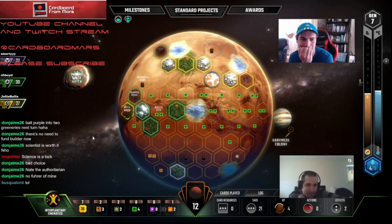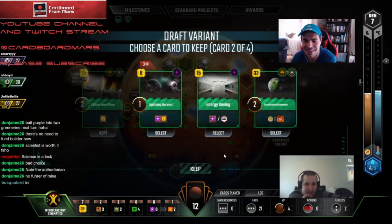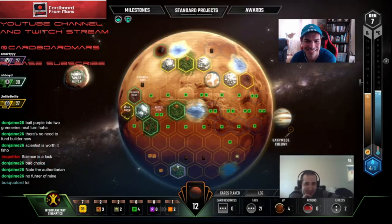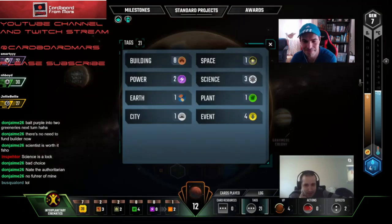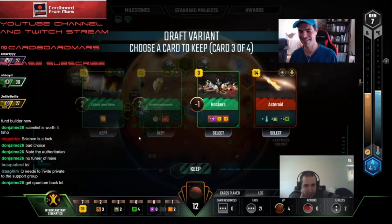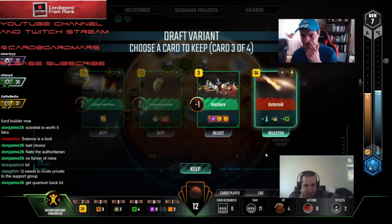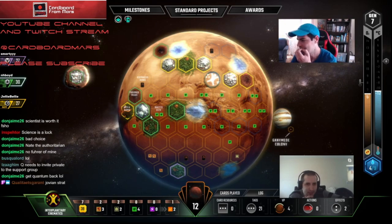This is the advantage of not having funded Scientists — now people are going to not take that card. I would not take either of them. Although we do have Asteroid Mining Consortium. I think we'd take Asteroid here because it can only hit Purple, but it's two bucks back — it's cheap plant killing on Purple. Purple has enough plants right now for greenery, I believe. Or did he? He didn't use that yet.